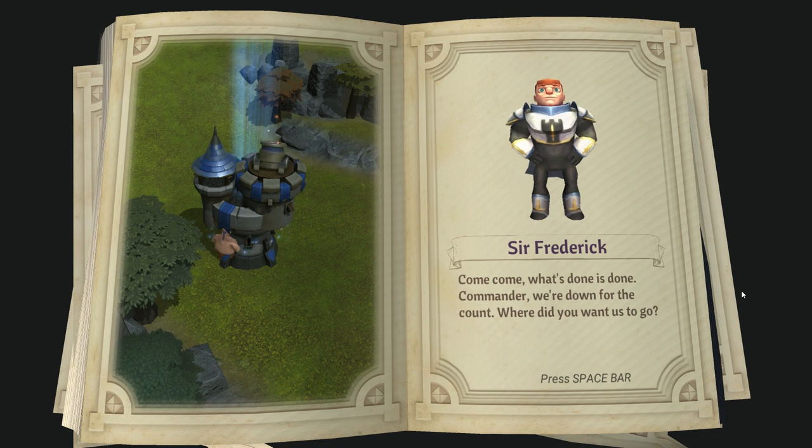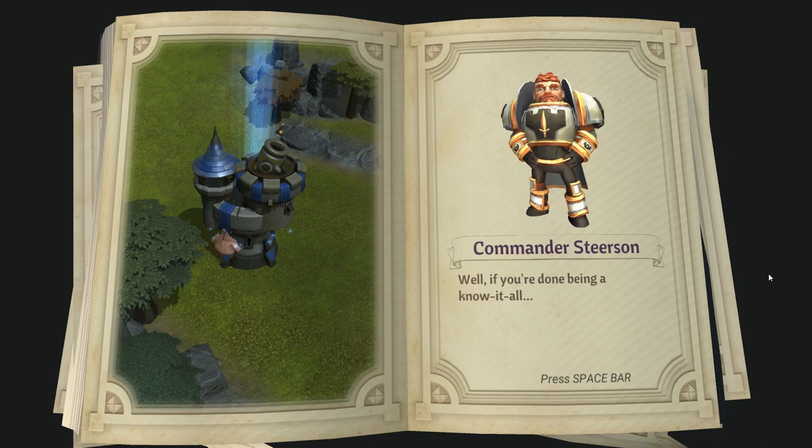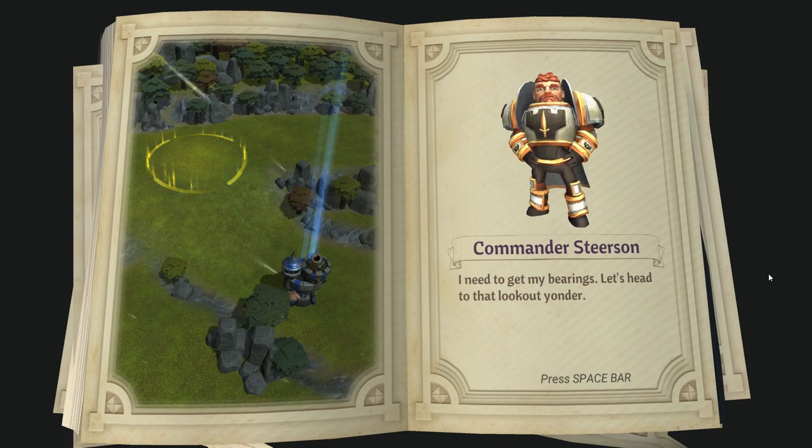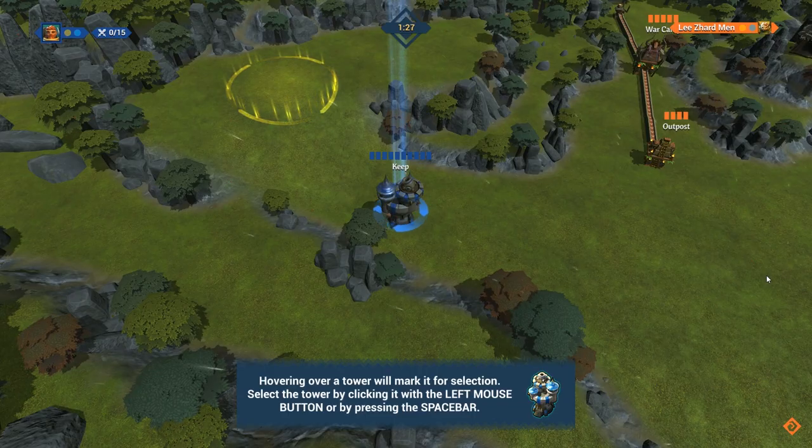Come, come. What is done is done, Commander. We are down for the count. Where did you want us to go? Well, if you're done being a know-it-all, I'm sure I saw something glowing but I'm not sure where it is from here. I need to get my bearings. Let's head to that lookout yonder.